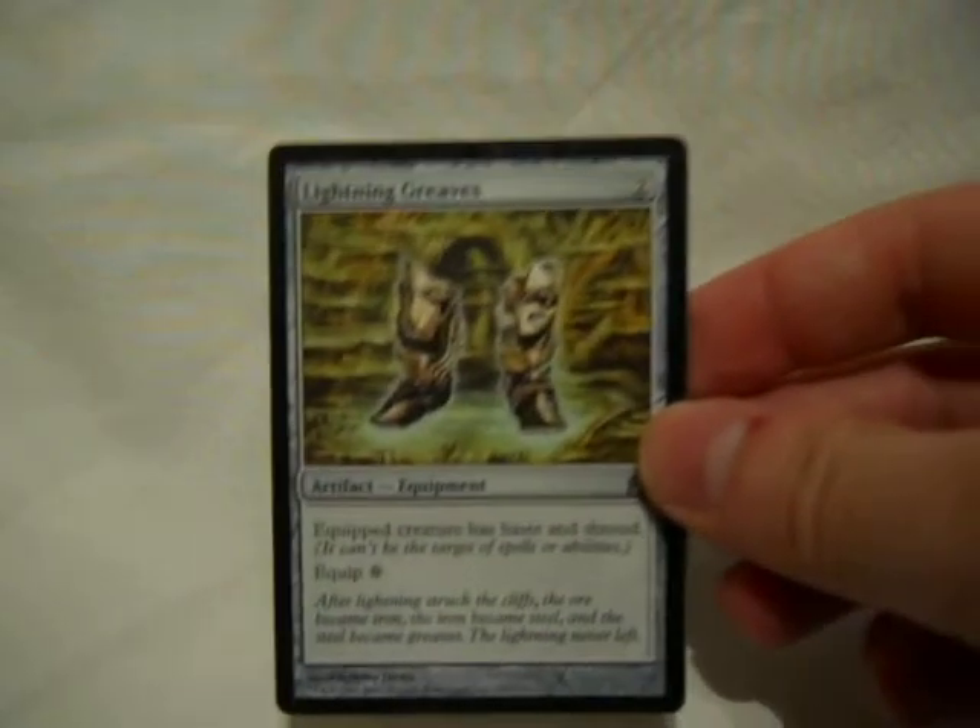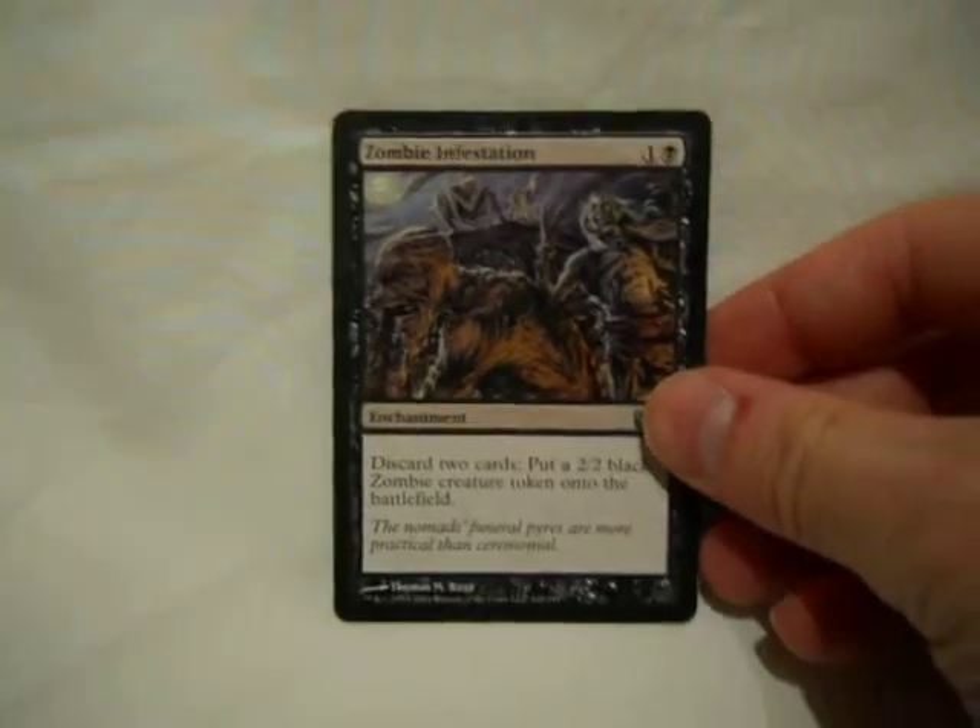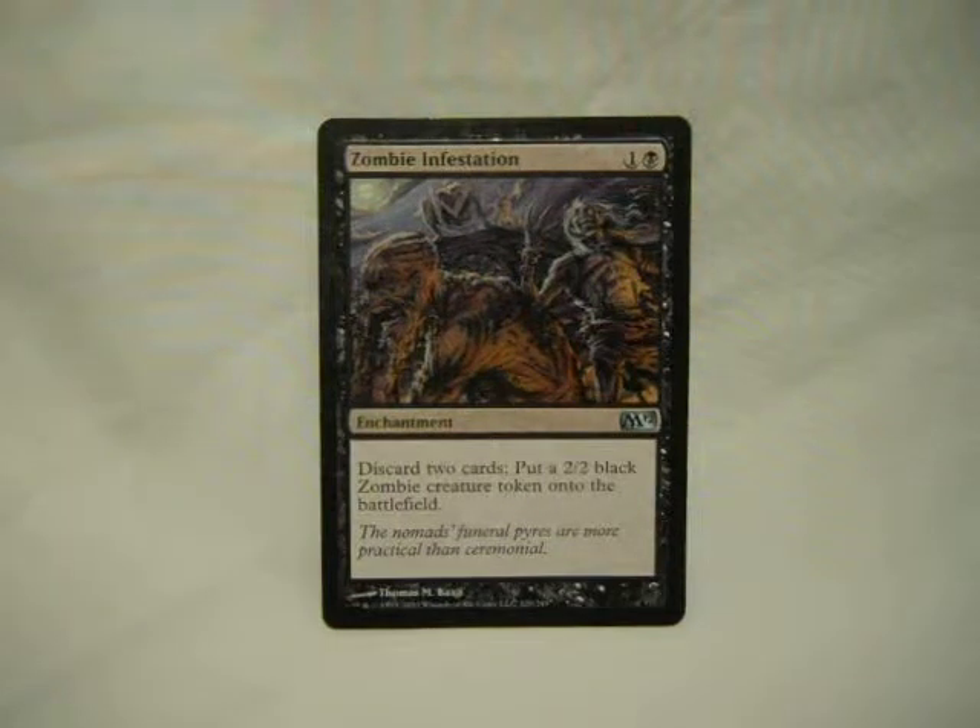The first group of cards are the cards that just help out. Such as Lightning Greaves — Haste, Shroud. Zombie Infestation: dump cards from your hand into your graveyard and get a 2/2 black zombie for it. So you get things in the graveyard, which is a very important fact for this deck, from your hand — which is surprisingly enough usually dead space — and gives you blockers, which can save your life.